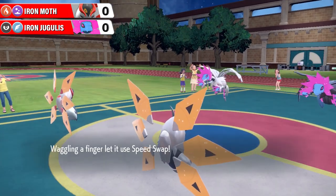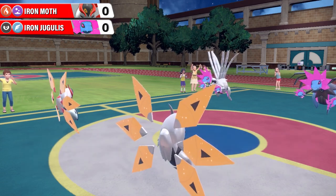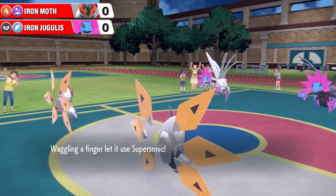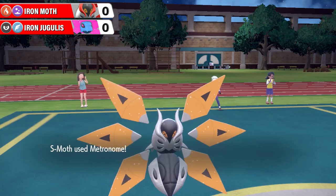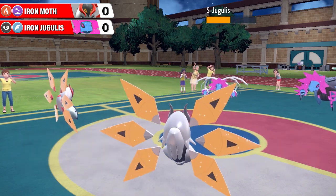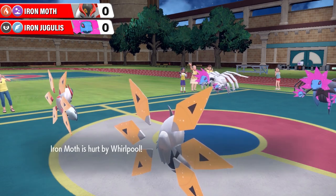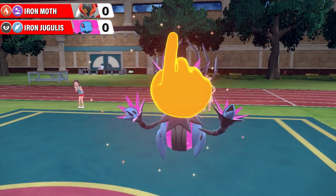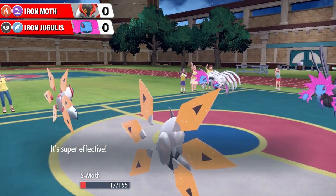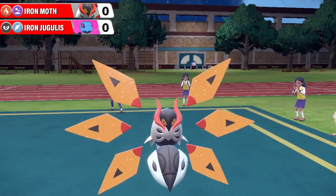Regular Iron Jugulus is going to go for Speed Swap because it wants to become the fastest thing on the field. It just swapped its speed with the fastest Pokemon - that's how Speed Swap works. Here comes Shiny Iron Jugulus with Super Sonic, but it doesn't connect. Iron Moth avoids it. Super Sonic's accuracy is tragic. Now over to Shiny Iron Moth who's going to fire off Accelrock for some super effective damage, bringing Shiny Iron Jugulus down to less than half its max HP. There's more Whirlpool damage onto regular Iron Moth, and now Iron Jugulus probably smells blood in the water. Goes for Esper Wing, which will be super effective on Shiny Iron Moth - not enough to take it down though. 17 hit points left. Its speed went up another stage, so it's definitely the fastest thing on the field.